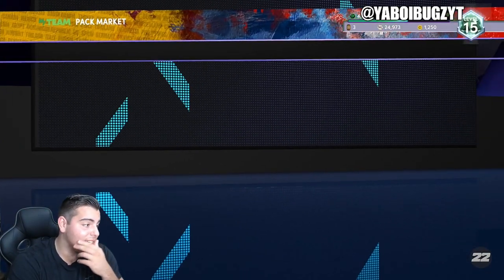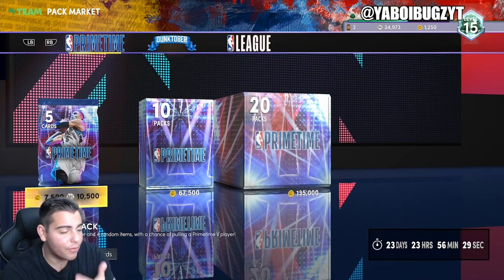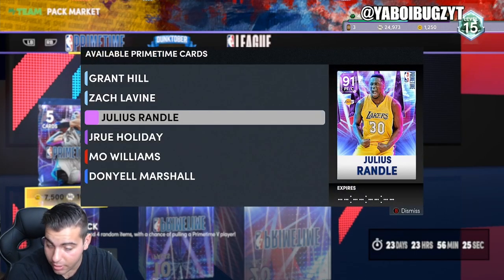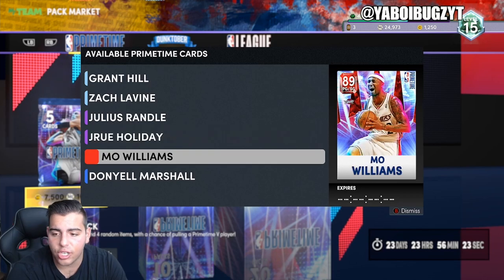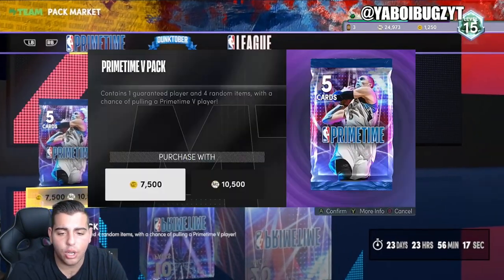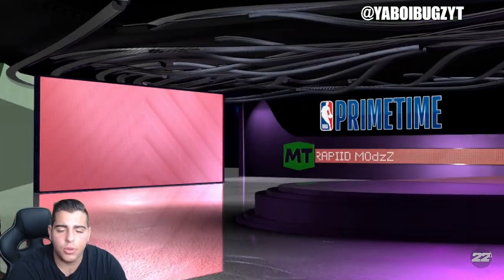First off I see a Zach Levine, and as you guys know I love Zach Levine. So we got a grand reveal — Zach Levine, Julius Randall, Drew Holiday, the champion Mo Williams who's gonna be absolutely cheesy. We're gonna pop one pack because that's literally all I could afford. Let's see who we could get.